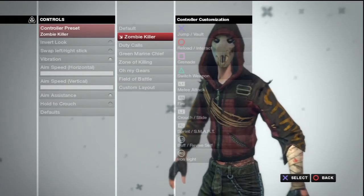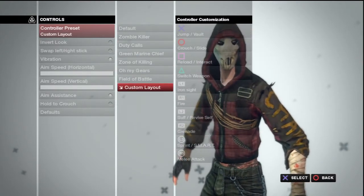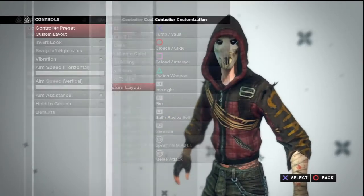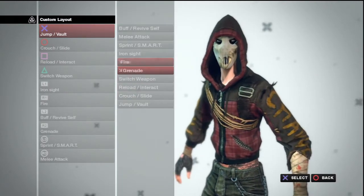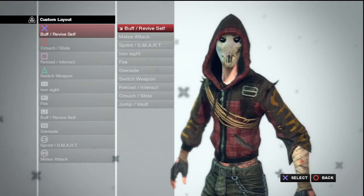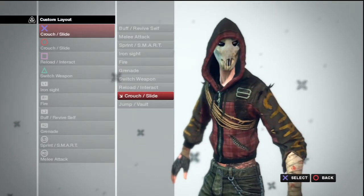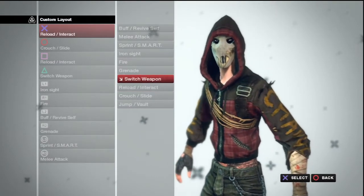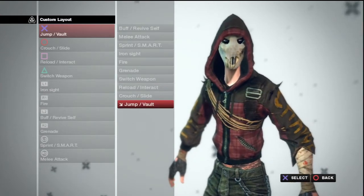Default, and Zombie Killer. Now I'm showing you this, but it really doesn't exactly matter, because you can do the Custom Layout where you can set any button to whatever you want it to be. You want it to be Buff, Revive Self? Sure, go ahead. Look — I want it to be Jump Vault, or Crouch Slide, or Reload Interact, or Switch Weapon, or Grenade — so you can change whatever button you want to whatever you want it to be.